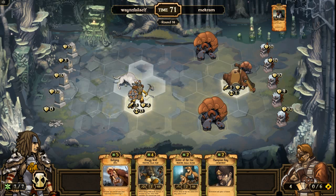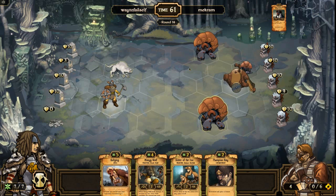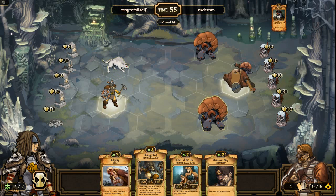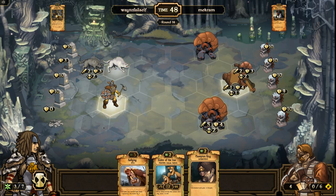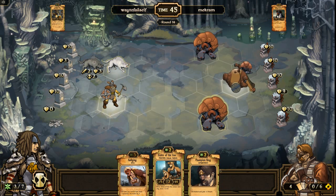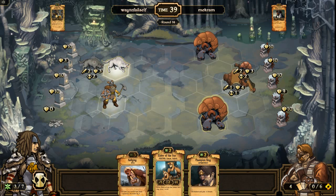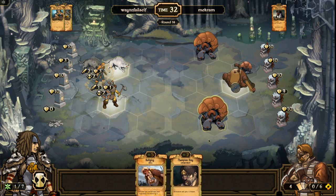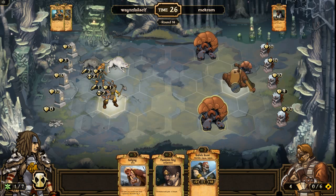I can move this Mangy Wolf in and get a free attack. I can get a Sister of the Fox out — probably want to do that now and save the Championship Ring for next turn. The reason being is that I don't want him to direct damage spam this guy any more than he already is. Plus I could get a one-growth Wolf card — Kenfolk Brave is even better because I can cast that and Rally it in the same turn.